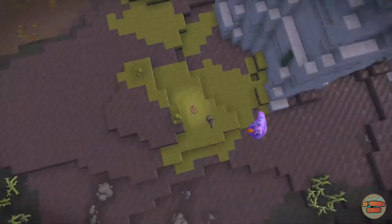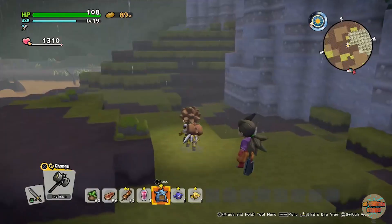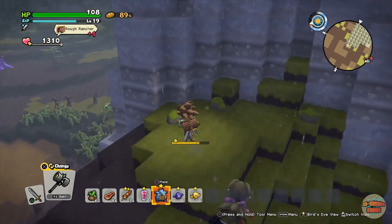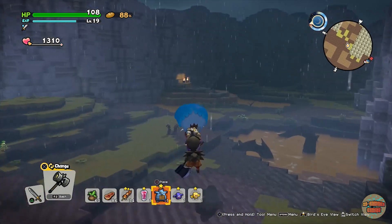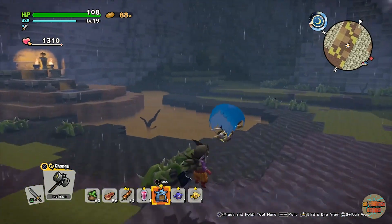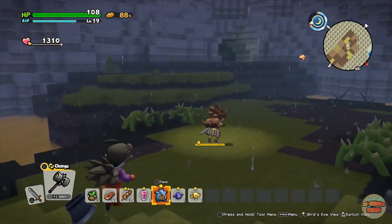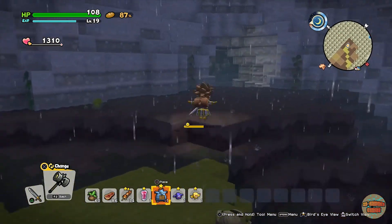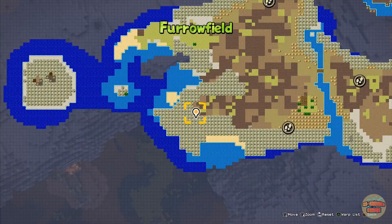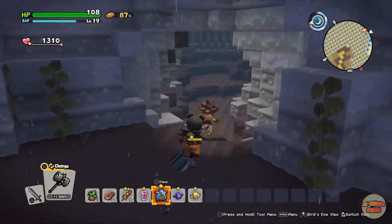We're going to be heading over into this corner. They are all within walking distance of each other. There's nothing special that needs to be done, and as you can see just right over in the corner in the distance — not into the bramble — is the third cave. I'll bring it up on the map: it's right over here in this corner.